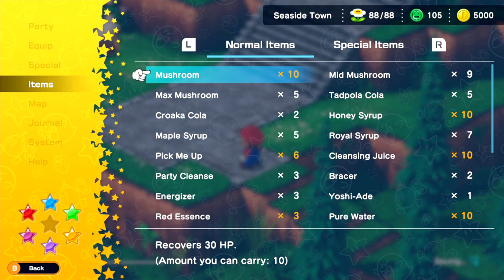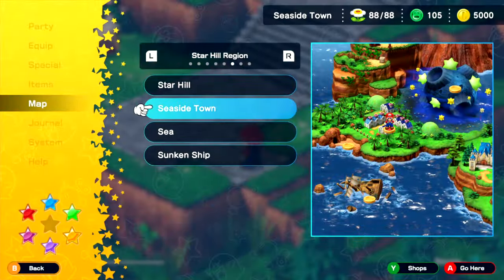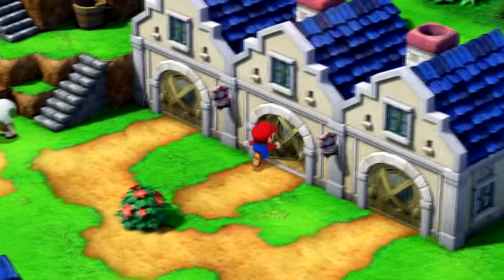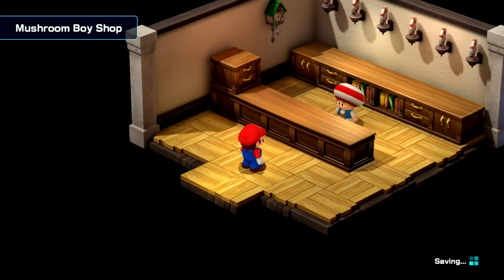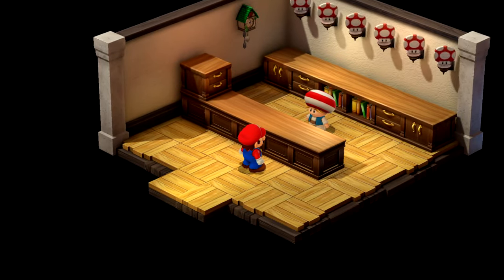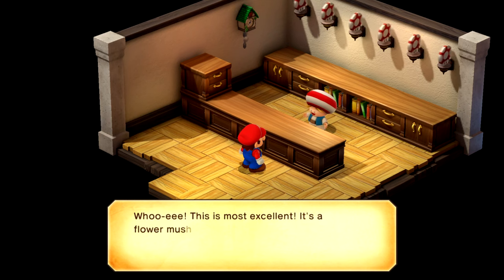I'm going to use mushrooms to farm flower points. So I'm in the seaside town. There's a guy right here, in this building, that likes to eat mushrooms. And sometimes when he eats them, he gives you flower points. So we're just going to give him a mushroom.